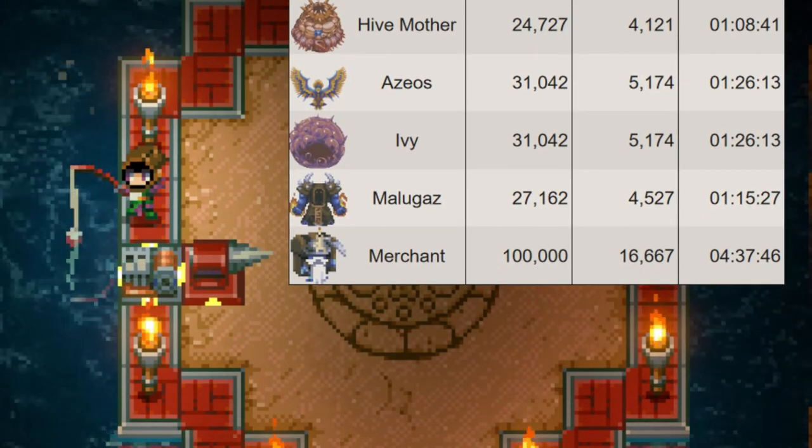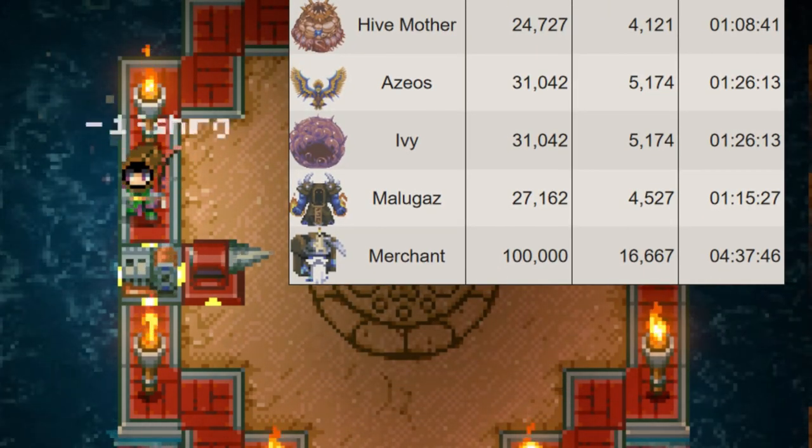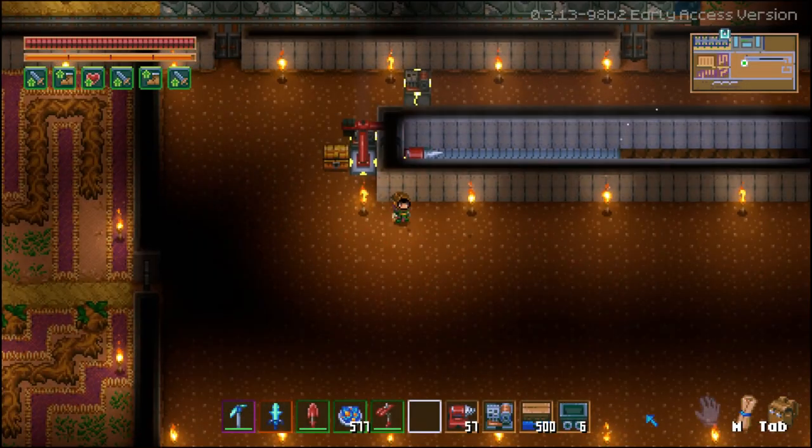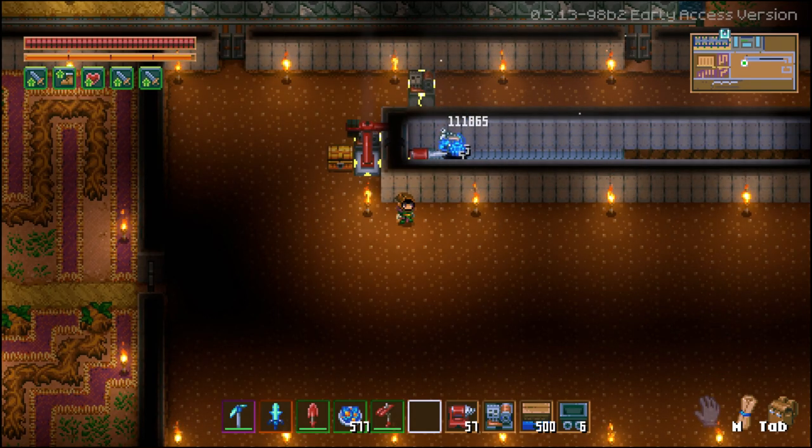The hardest bosses in the game are actually the merchant NPCs. With 100,000 health and outlandish regeneration you can wail on them indefinitely, so the spool-up time for this 2-second shot was over 4 hours.